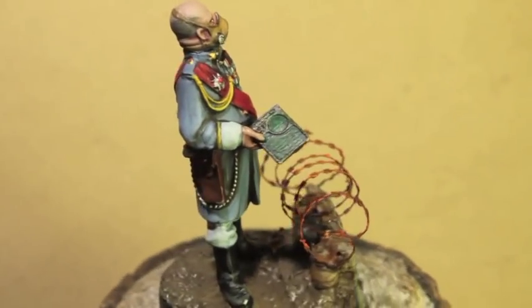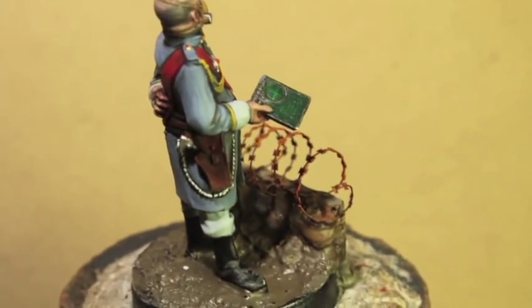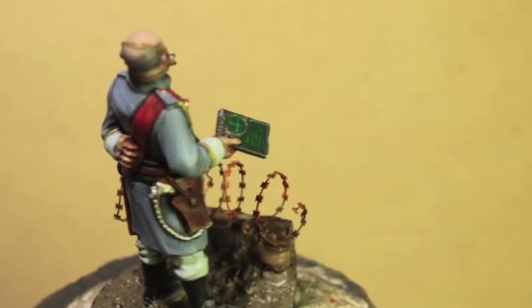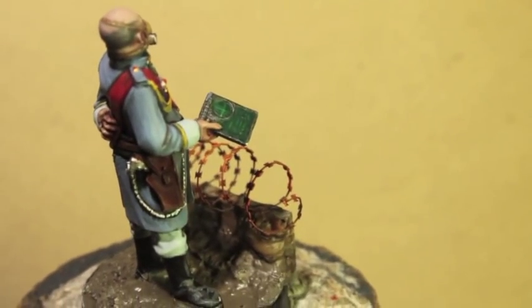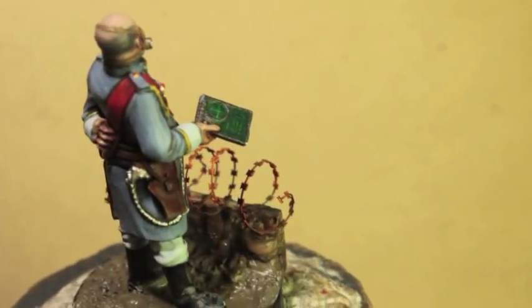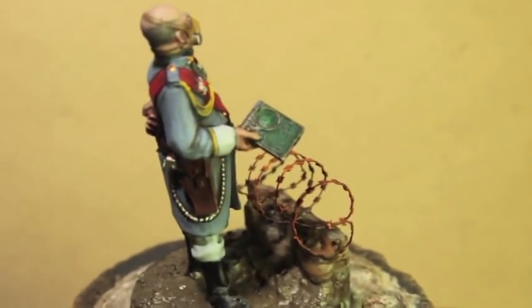The Data Slate is just simply the old Dark Angels Green with the new Moot Green for the writing on it, and then a very watered down Dark Angels Green on top of that to kind of tie in the colors, almost like a glaze.